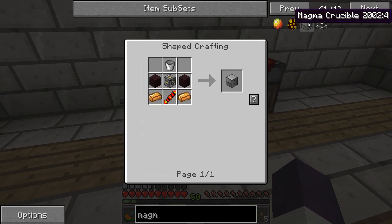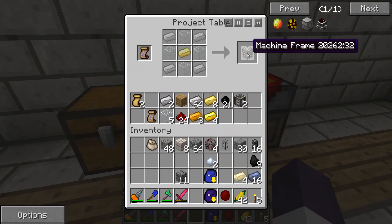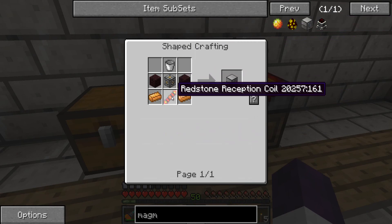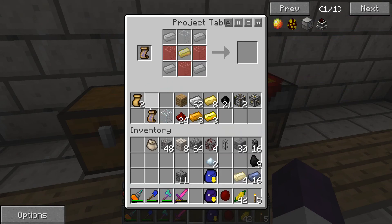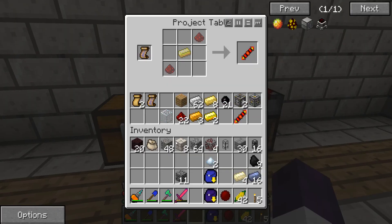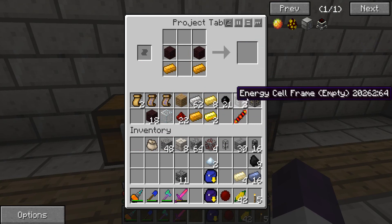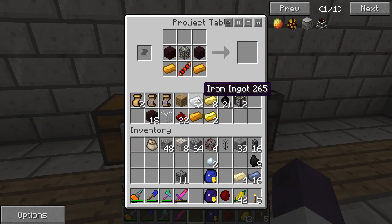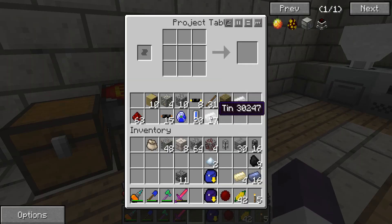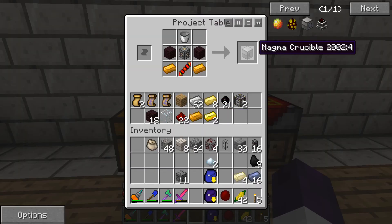Now we need to make a magma crucible — that is what we need. Another machine frame and reception coil, and I think I saw another brick. And a bucket — magma crucible, yay!